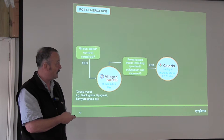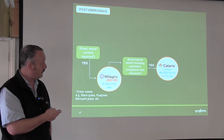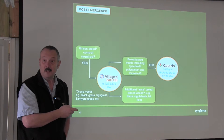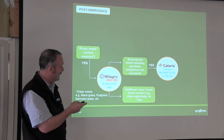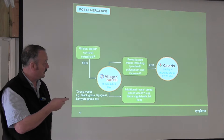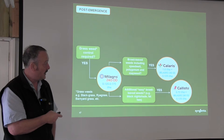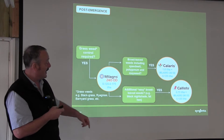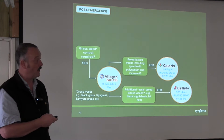So a litre of Calaris with 0.125 of Milagro. If we just need to top up the broadleaf weeds — the easier ones — things like black nightshade and fat hen, then in that situation we can probably just go down the route of the Calisto mix. So Calisto plus Milagro will cover the easier weeds: nightshade and fat hen, which are very susceptible to mesotrione.